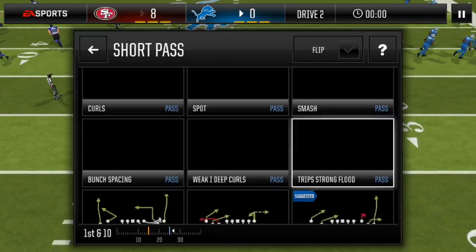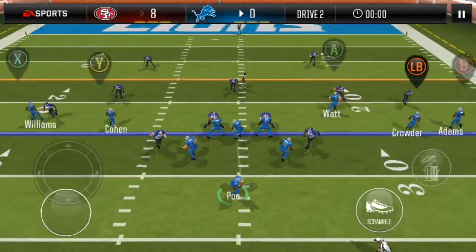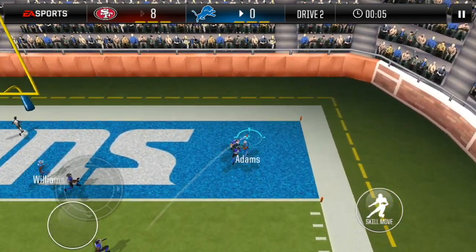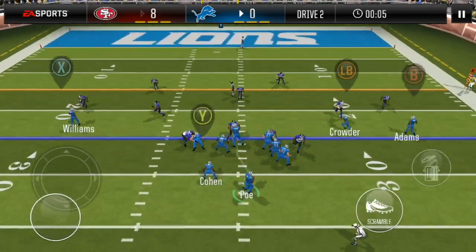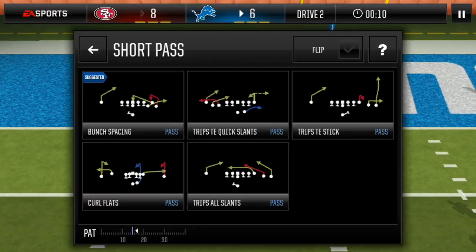Now we're doing short pass. Let's do empty trips — stick and throw that to Davante Adams. He's double covered though, probably not gonna catch it. Let's try trips HP screen and throw that to Williams here. Oh yeah, that's right there — boom, there's a touchdown! I like that. Pafo fly is always a good play — let's throw that to Davante Adams. I'm surprised this actually isn't countered because a lot of people have this countered.